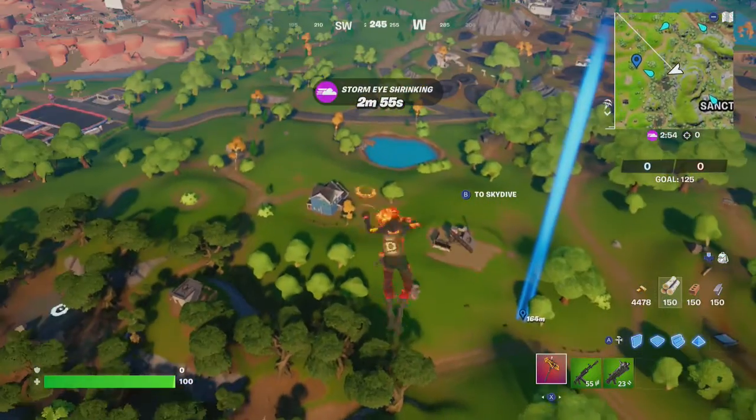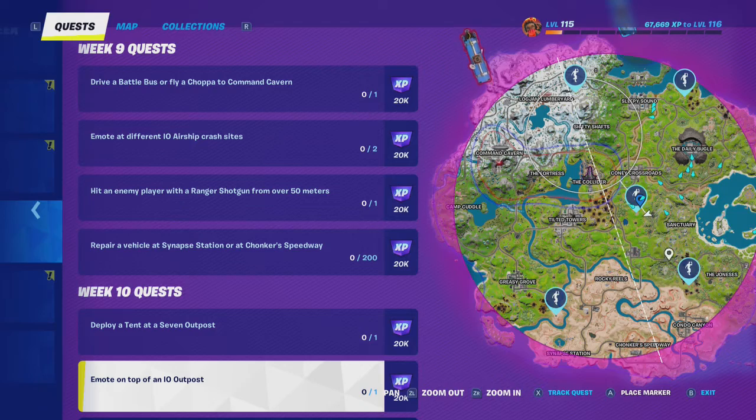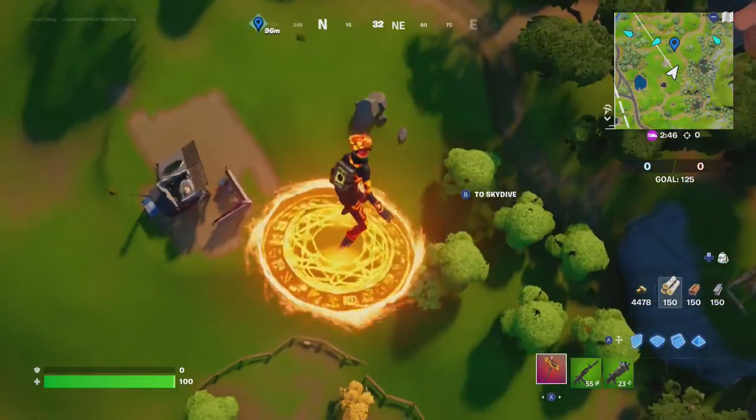Alright friends, if you look at the map, IO outposts are conveniently marked for you. All you need to do is head toward one, go to the top, and bust out an emote.